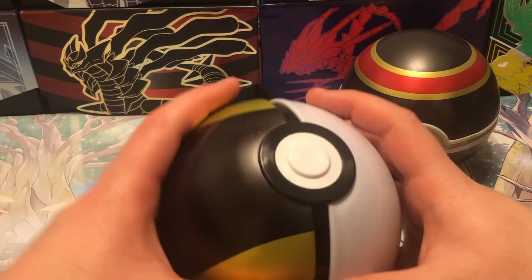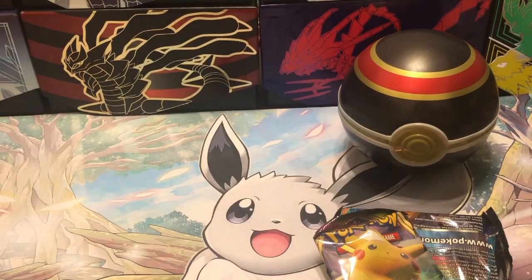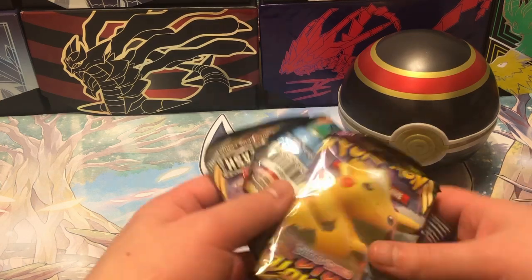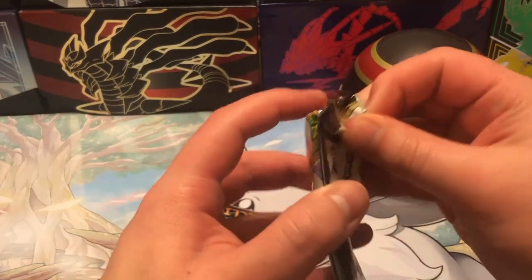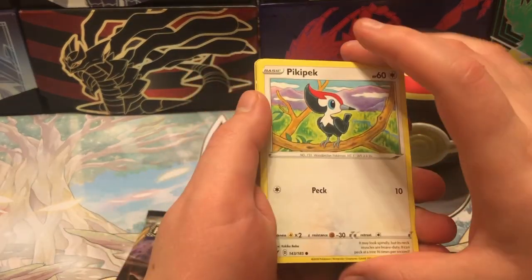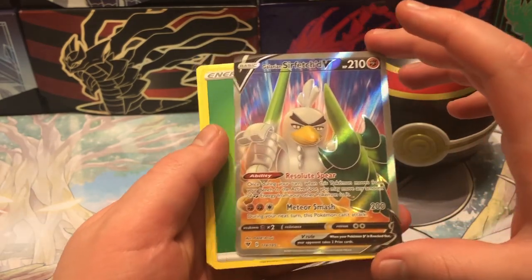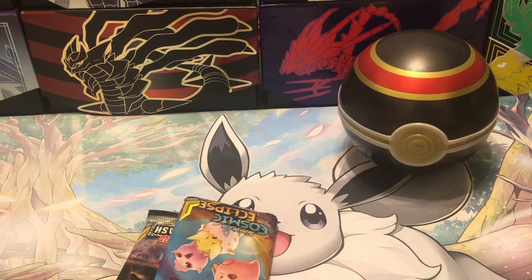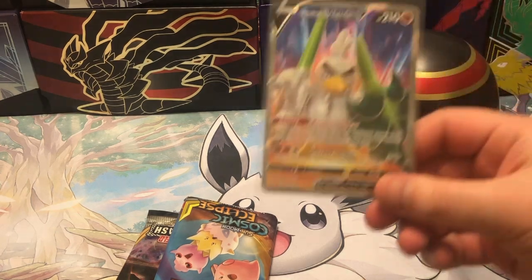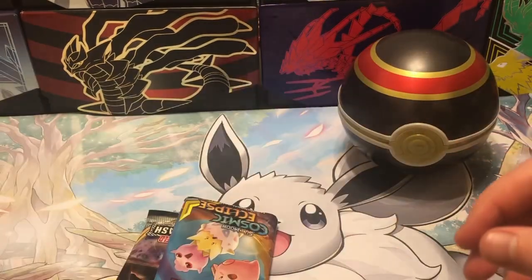On to the next Pokéball. Let's go ahead and open her up. Vivid Voltage, Rebel Clash, Cosmic Eclipse. Let's go ahead and open Vivid Voltage first this time. Code card. Just go through - Galarian Sirfetch'd V! Now that is a hit! Let me go ahead and sleeve this real quick. It looks pretty cool. It's definitely not the other one, but it looks cool.